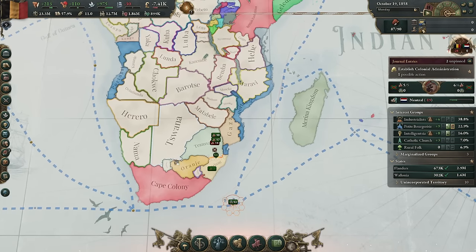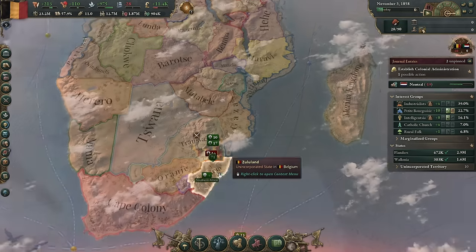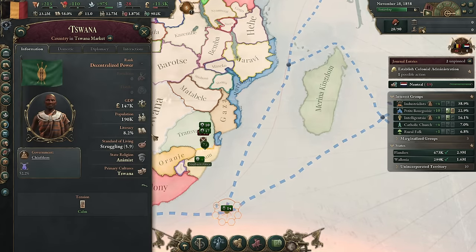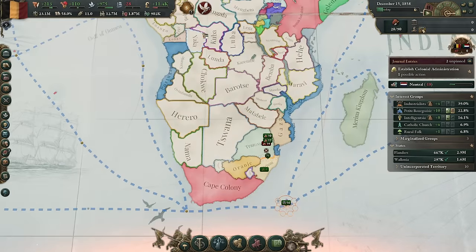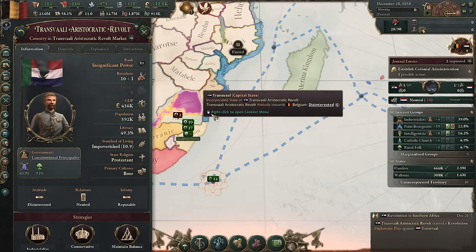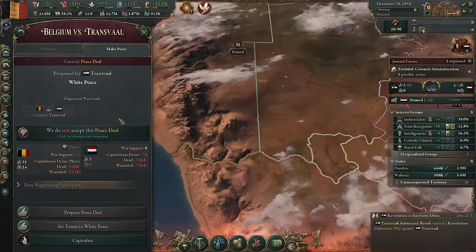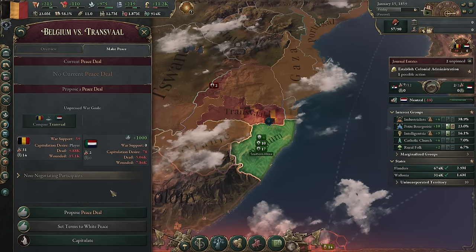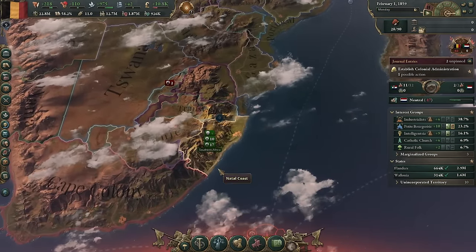We want to take Orange. I'm wondering about going towards malaria prevention because there isn't someone we can easily war with there. They might not have as much high value stuff — well, there are iron mines, gold fields, and coal mines — yeah, so we're going to want to colonize that. They have a revolt. Is this going to be annoying? We might have to wait for the revolt to end.